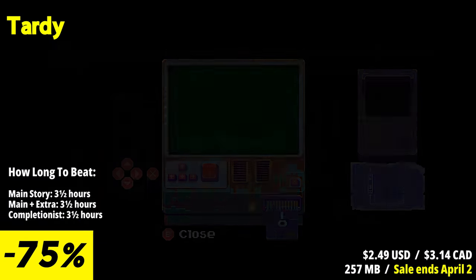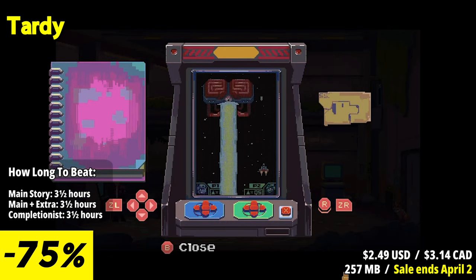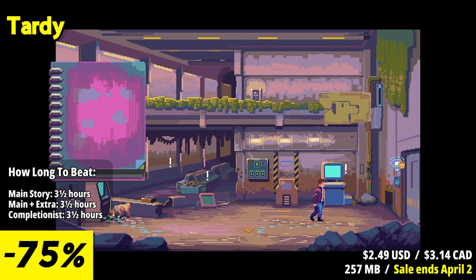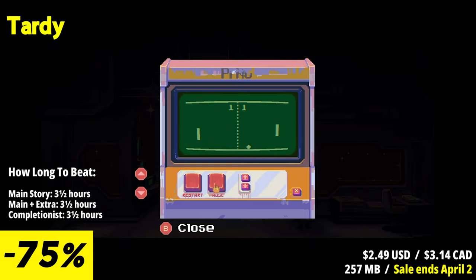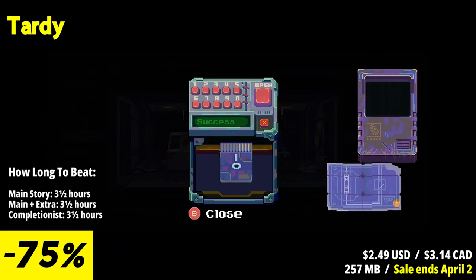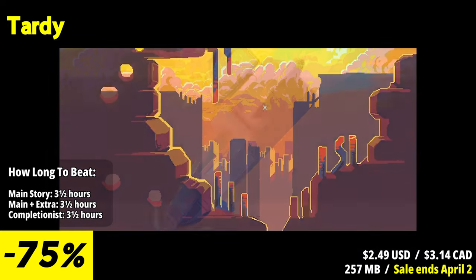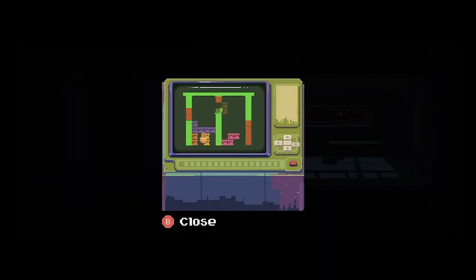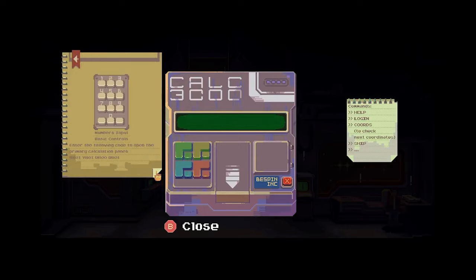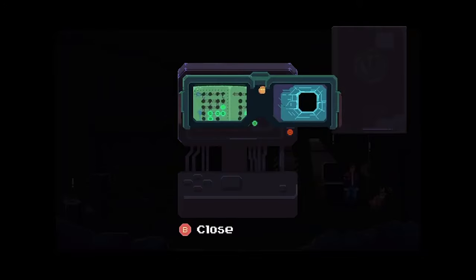Tardy is a point-and-click adventure game that excels with its immersive story and unique time-traveling mechanics. You step into the shoes of a night shift security guard exploring a mysterious and eerie office building. As you unravel the story, you'll encounter puzzles that require you to manipulate time to progress. What sets it apart is its challenging puzzles that revolve around time manipulation — you'll need to think critically and logically to solve them, adding a layer of complexity to the adventure. Tardy is a must-play for fans of adventure games with a twist, offering a thrilling experience that keeps you engaged from start to finish.